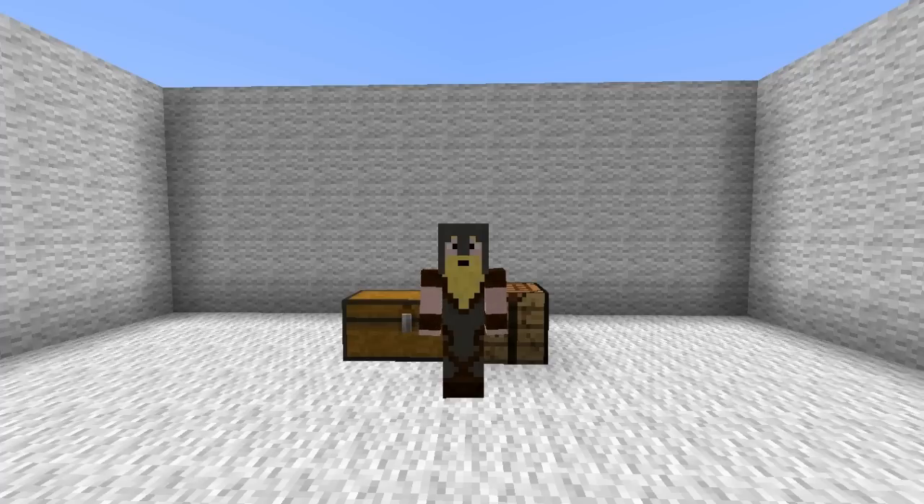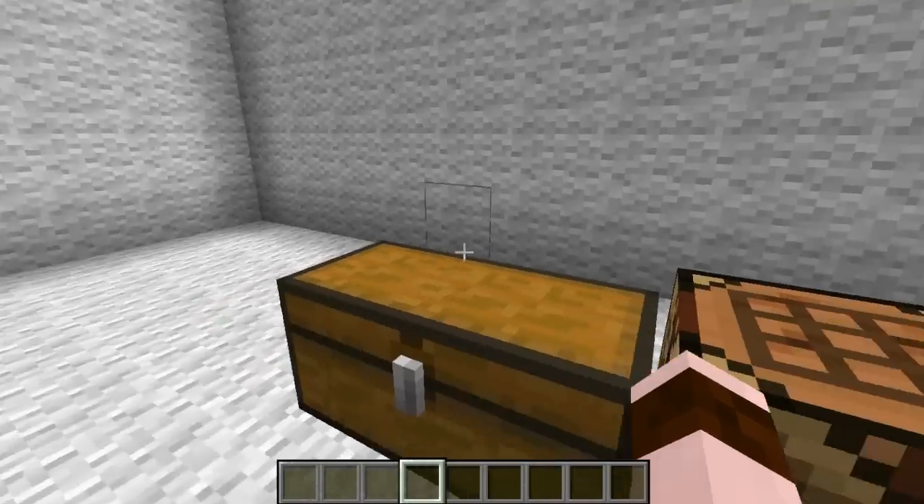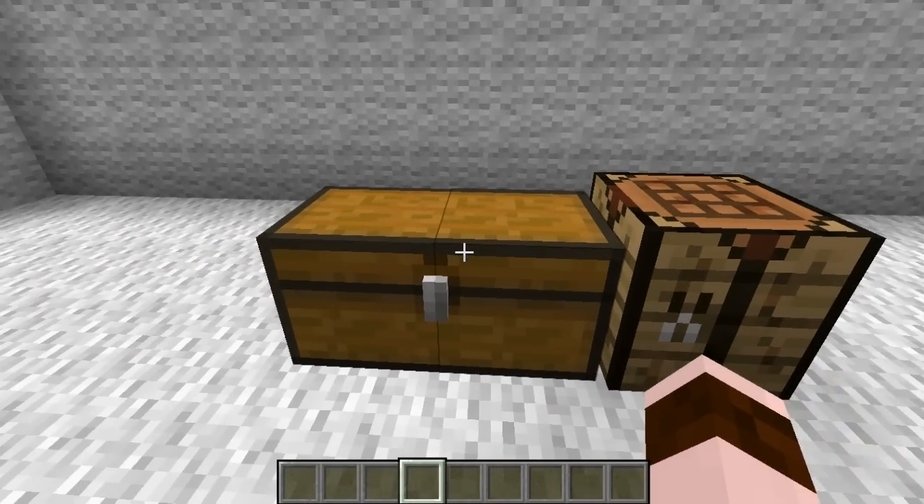I personally think this is the best Christmas tree I've ever seen in Minecraft, and there's good reason for that. I'm going to show you that in two shakes of a lamb's tail — which means really quick. Think about it: how fast does a lamb's tail move back and forth? Done! Done!